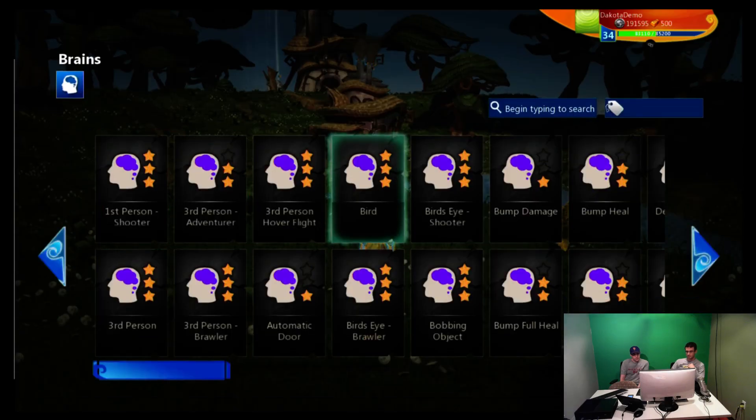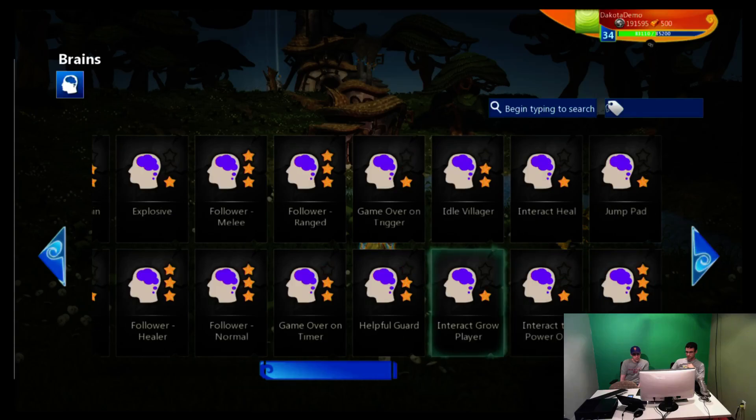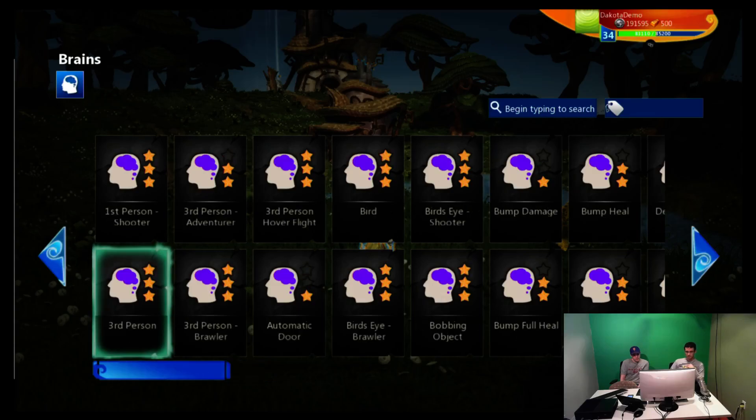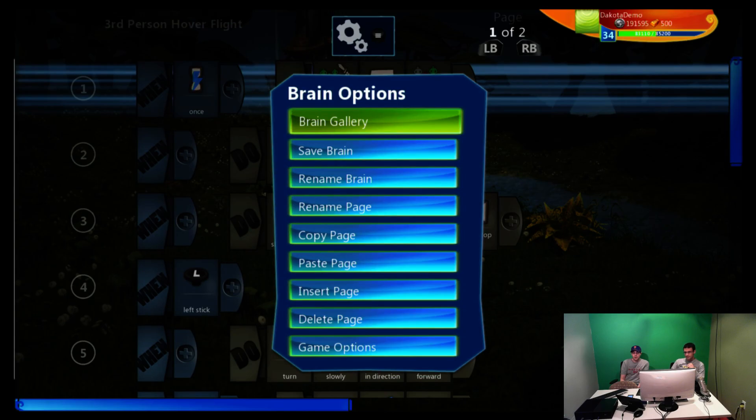From here you can see there's a variety of different things you can do — different types of brains you can add to your character. You can turn them into a helpful guard, a follower, or in this case let's give it a third person hover flight. Hit the A button on that to pick the brain.